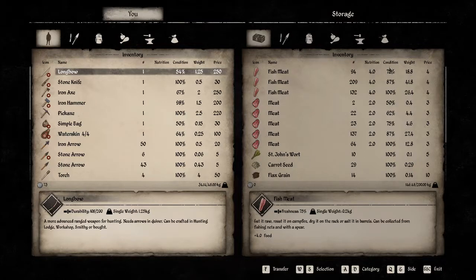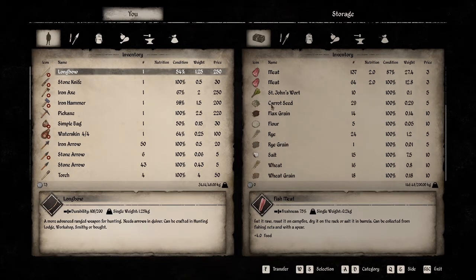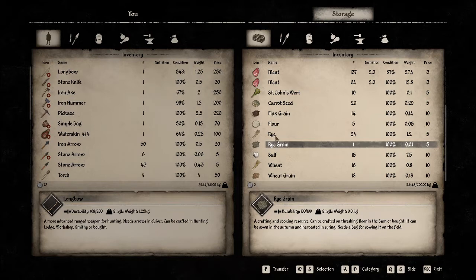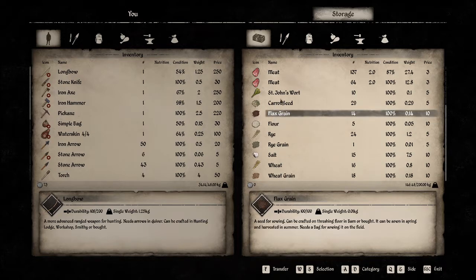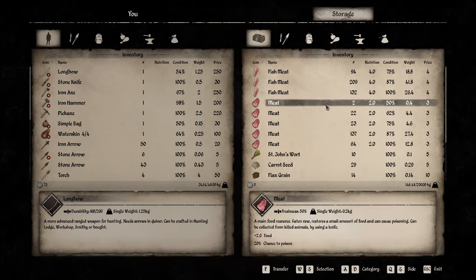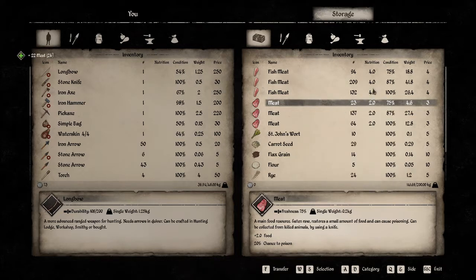I'm going to go sell some meat. We've got carrot seeds but no cabbage seeds. I'll put a lot of this stuff back in the resource bin. What are we going to do with rye? We have salt, wheat grain, flax grain, carrot seeds, and lots of meat. We're going to take this and cook it. If it sells for less than 50, I want to sell it — I think I'll cook it all and then sell it.